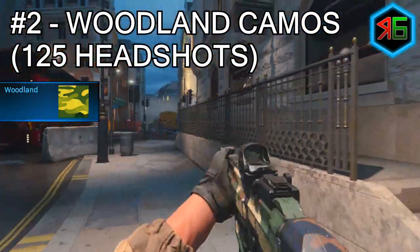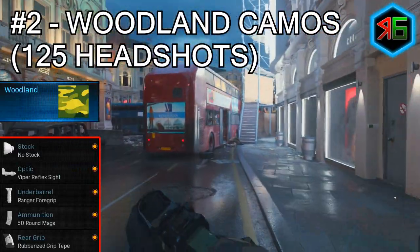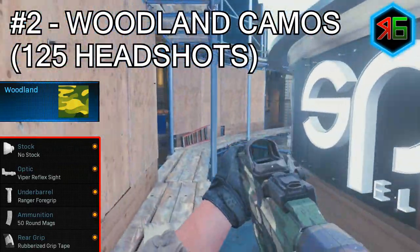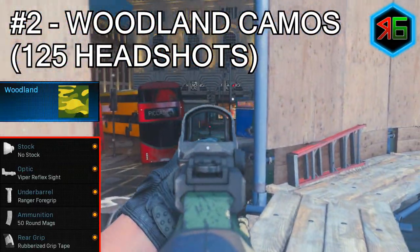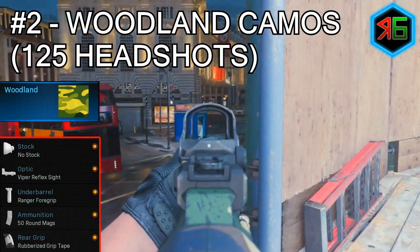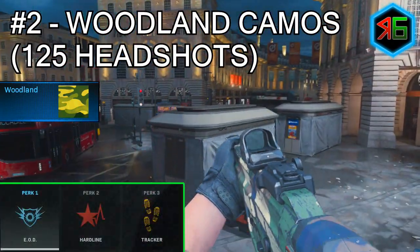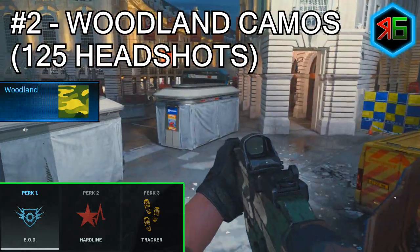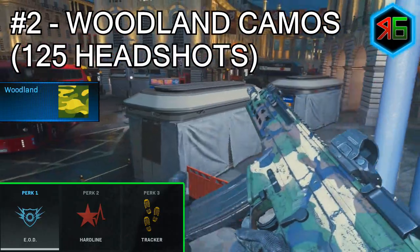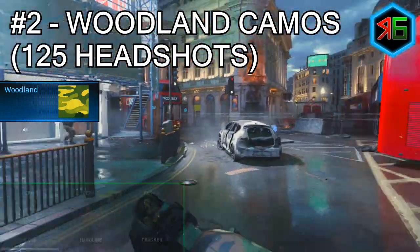For attachments for headshots, I suggest the Reflex sights, No Stock (increases movement and ADS speed), Rubberized Grip Tape (increases recoil control), 50-round mags, and the Ranger Foregrip for recoil control and aiming stability. For perks, use Scavenger in perk 1 to pick up ammo from dead players, Hardline in perk 2 to make killstreaks cheaper, and Tracker in perk 3 to see enemy footsteps.